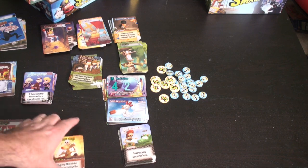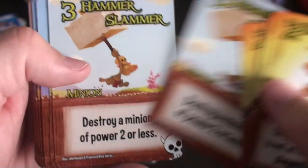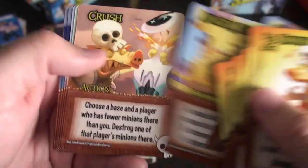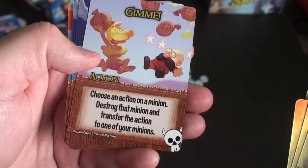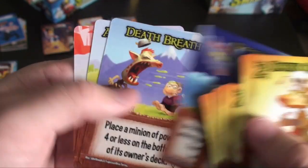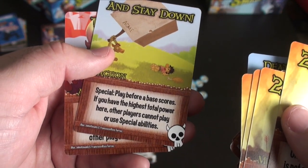Next, the orcs. This minion is not affected by other players' actions — great defense. Destroy a minion of power two or less. Each of your other minions has plus one power. Play when a base scores — if you have at least three more power than the runner-up, gain a victory point. Each time another player plays a card, you may choose for your minions here not to be affected. Place a minion of power four or less on the bottom of its owner's deck. If you have the highest total power here, other players cannot play. A very good defensive deck.